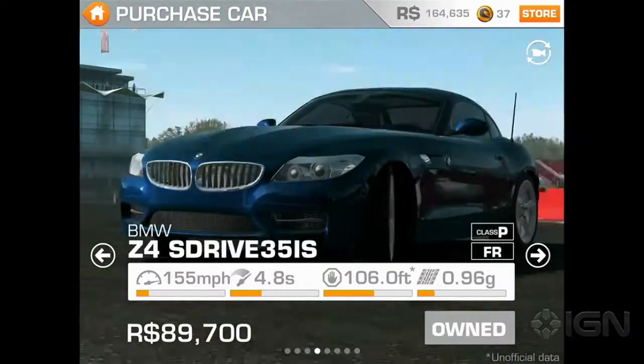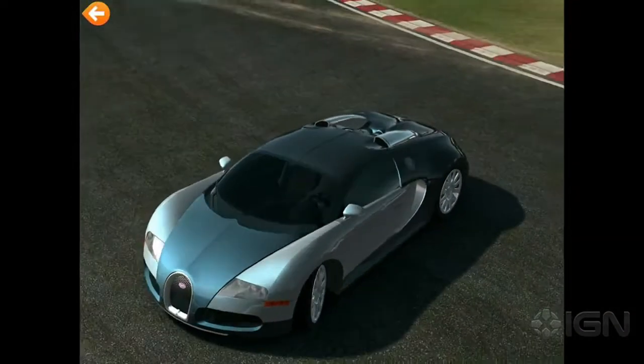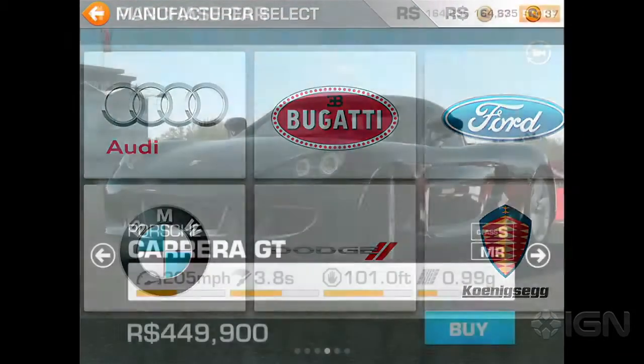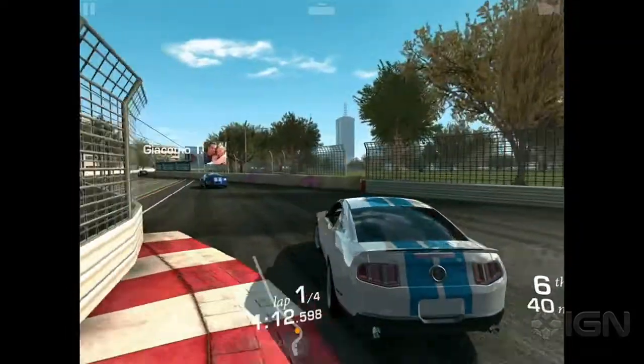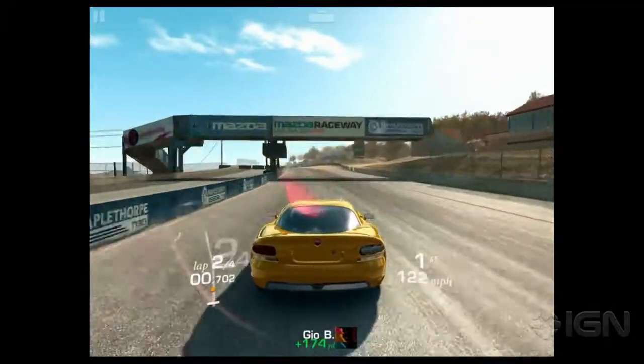The car models in Real Racing 3 are absolutely gorgeous. I'm not exactly sure how the wizards at Firemonkeys are even able to pull it off. 46 cars from manufacturers like Porsche, BMW, and Ford are recreated with an incredible level of detail. The tracks themselves aren't as impressively detailed, but it's hard to complain when they're flying by at over 200 miles per hour.